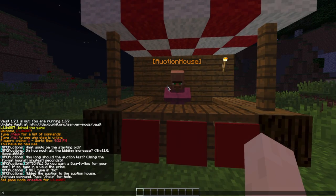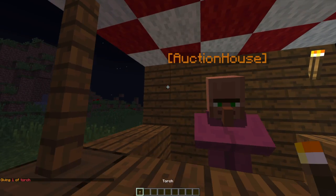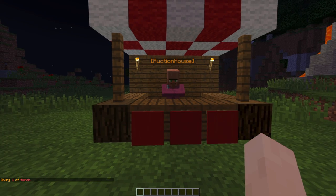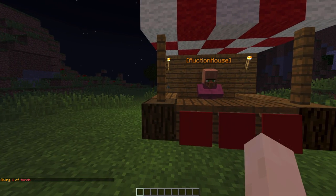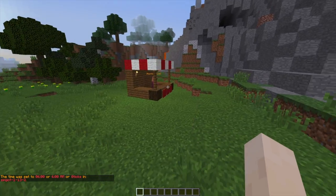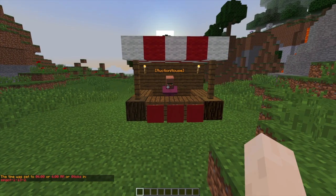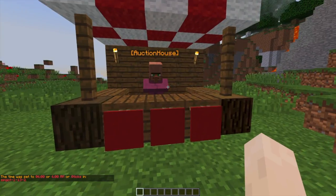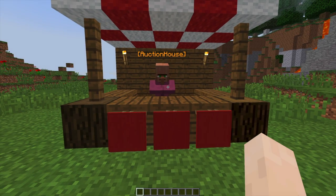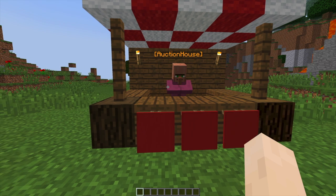Hey guys, welcome to another Server Miner plugin tutorial. I'm your host LTGym007 and today we're looking at the MPC auction plugin. This is a really fantastic plugin which, unlike the other auction plugins, doesn't spam your chat with loads of items and bids. With other plugins you see loads of messages popping up in chat when people create auctions, place bids, or when an auction ends, which can get quite annoying for players who aren't in the auction.